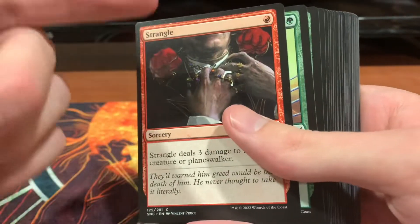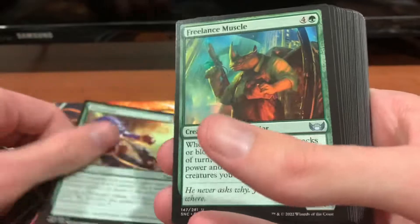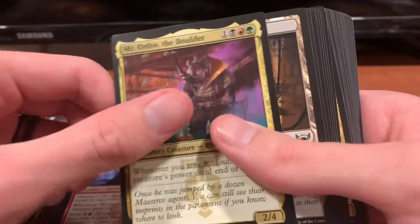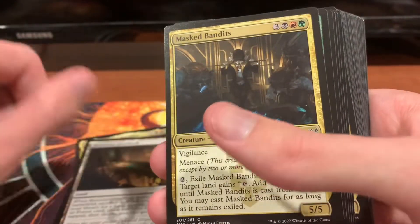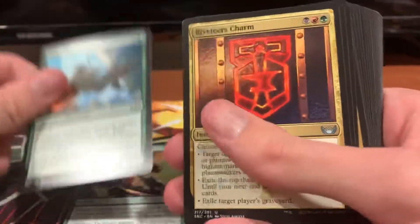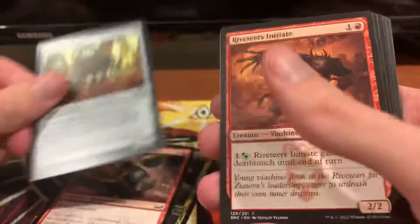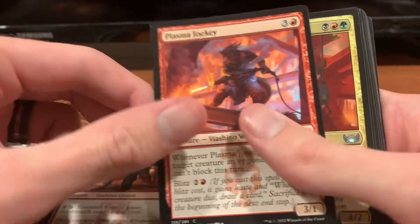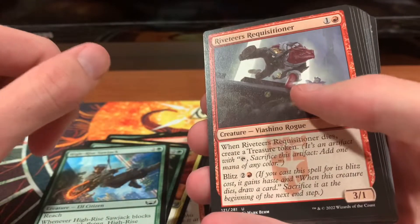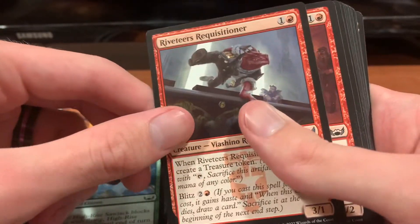So we're just going to work all the way to the back here. We've got Strangle, Prize Fight, Freelance Muscle, Ready to Rumble, Mayhem Patrol, Mr. Orfeo the Boulder, Riveteer's Outlook, Masked Bandits, Prize Fight No. 2, High-Rise Sawjack, Riveteer's Charm, Racer's Ring, Riveteer's Overlook 2, Mr. Orfeo the Boulder 2, Masked Bandits Alternate Art — there's two of them — Wrecking Crew, Scuttling Butler, Riveteer's Initiates, Plasma Jockey, Crew Captain, Most Wanted, High-Rise Sawjack — that's two of those — and Riveteer's Requisitioner.